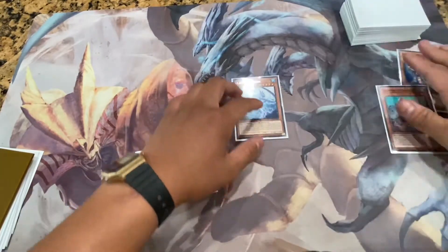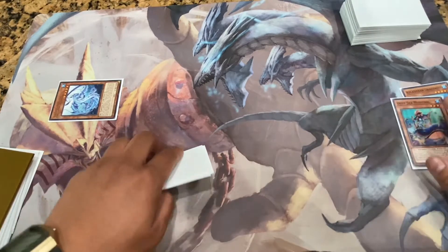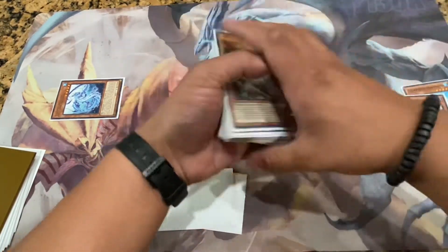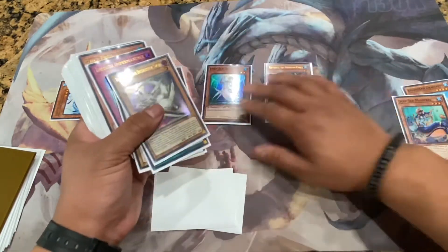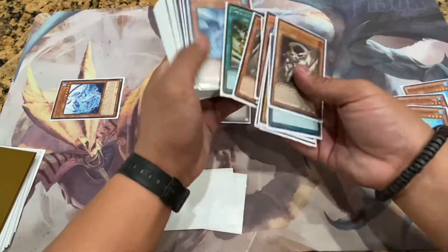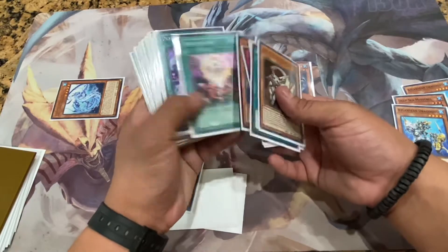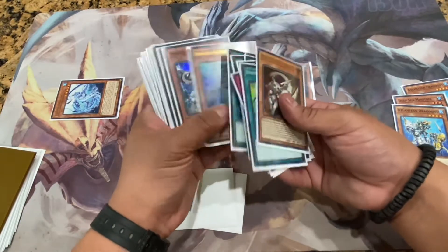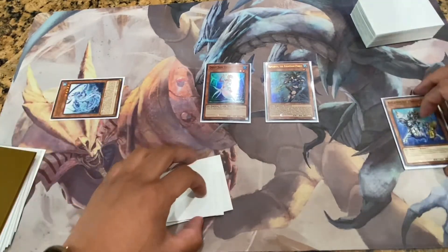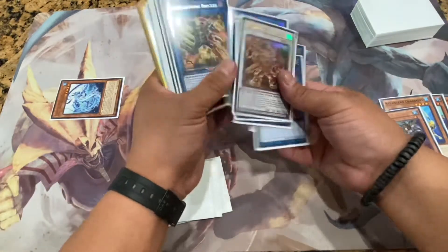Lapis Dragon's effect special summons it since it was added from deck to hand. Next, normal summon Deep Sea Diva and get Neptibus. Neptibus' effect sends Dragoons to add Dragoons back to hand, and Dragoons' effect in the graveyard activates, getting you your Monglacia. Basically you have full combo from here without any interruptions.